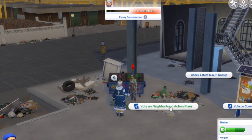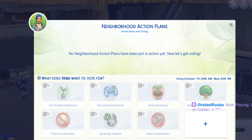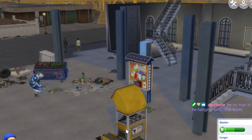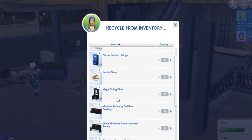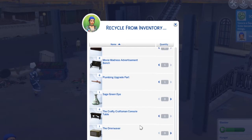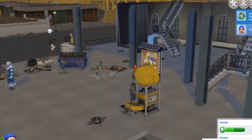Let's see about the community action plan. I have four influence points — I need 10 to vote. It looks like eco-friendly appliances is in the lead. Let's recycle what we can. Some of these items and upgrade parts can be recycled — let's go ahead and recycle those. We got bits. We have an aspiration milestone: become level three in fabrication. But we don't have a fabricating machine yet.